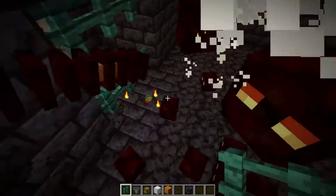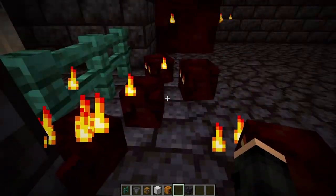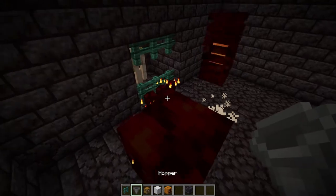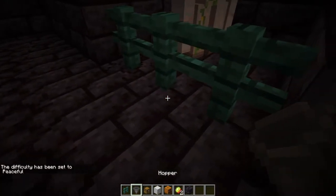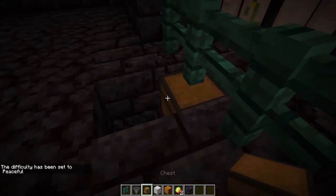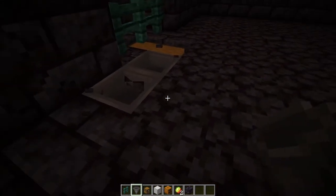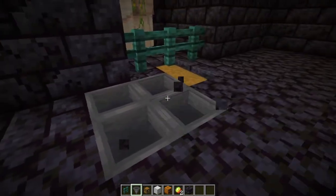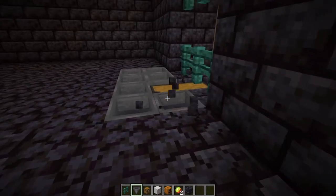They drop their magma cream right here. This is where the hoppers come in handy. I'll put it in peaceful real quick and show you guys — what I usually do is add some chests right here and then add a few hoppers on each side that actually go to the chest, so they don't just get stuck in the hoppers and they all lead to the chest.